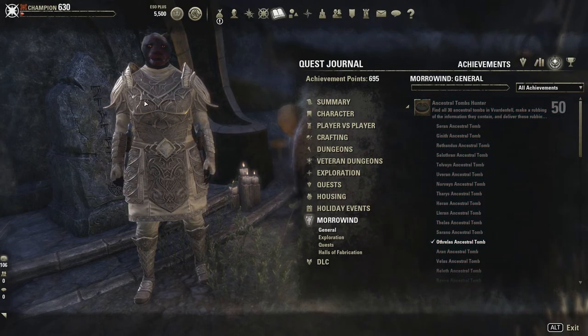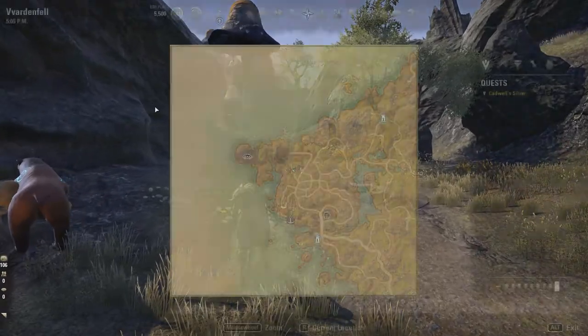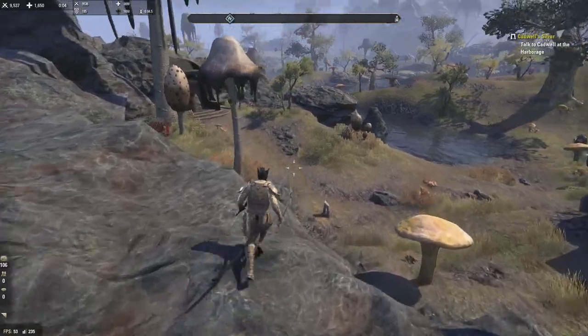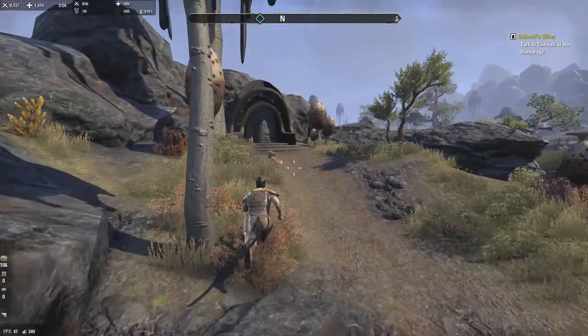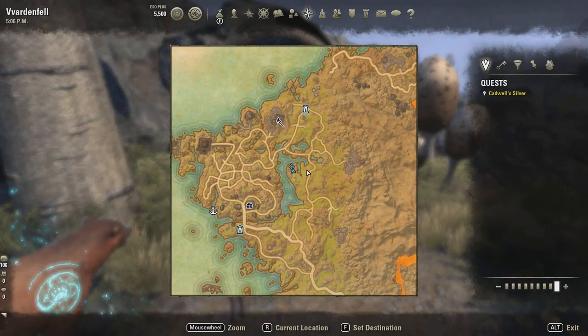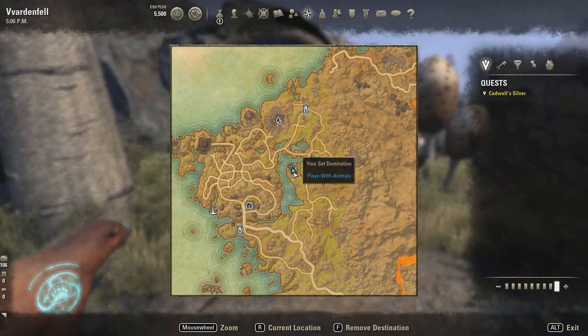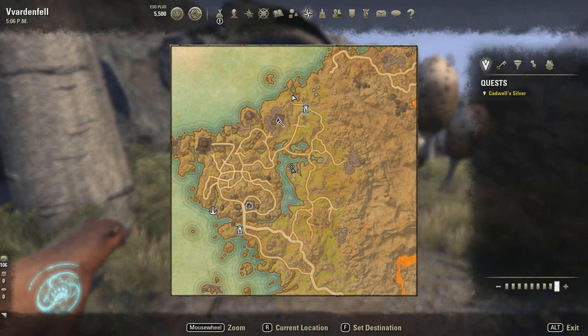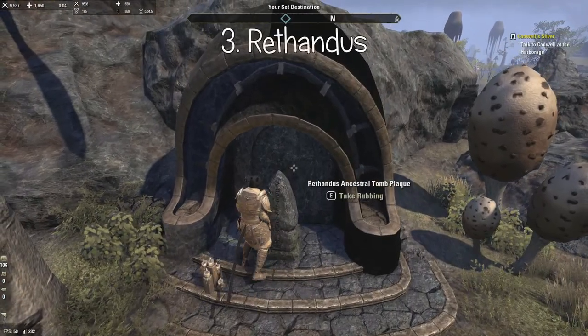The next one, number three, is right on this little outcropping — actually exactly south of the first one we found. This is Redundus.